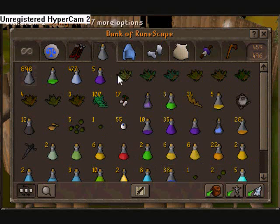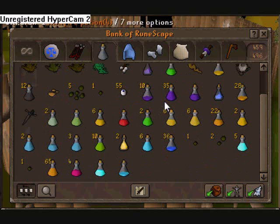My pots and herbs tab — I used to collect herbs all the time and then make them into potions. I haven't really been killing monsters; I've been doing the 25k trick and BKing for a while.